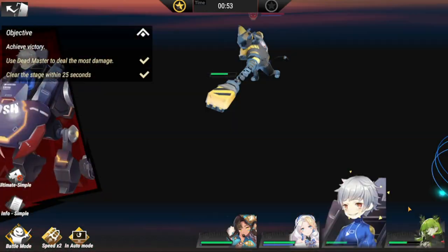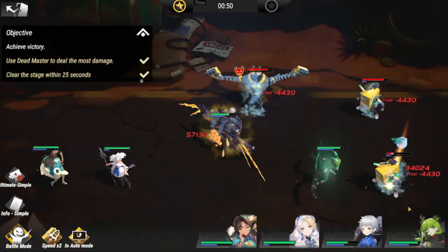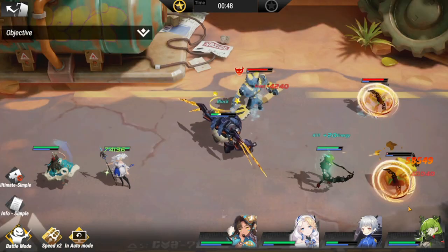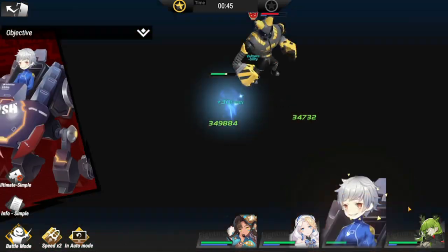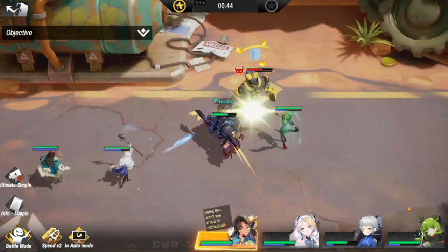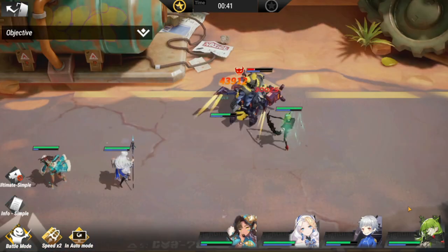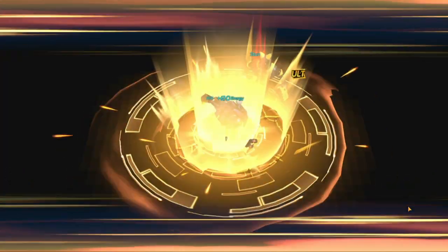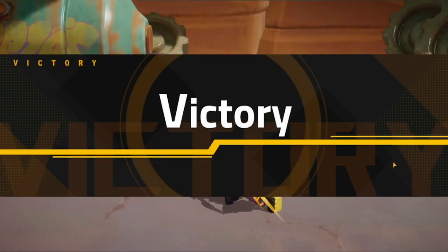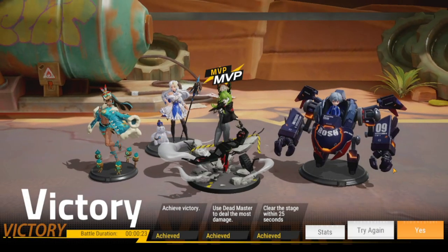Vasili should be in the middle. Line up the rest — Dead Master, Zephyr, and Sani below — to clear the lowermost row as quickly as possible. As you can see, we have five seconds left with one enemy remaining. Clear this one before 25 seconds.